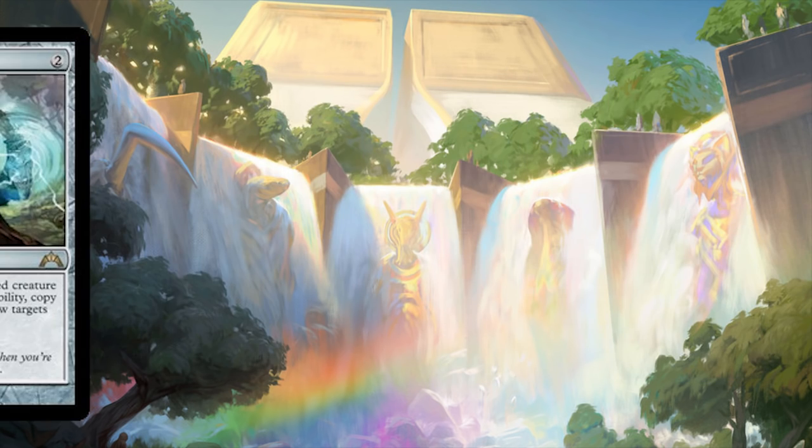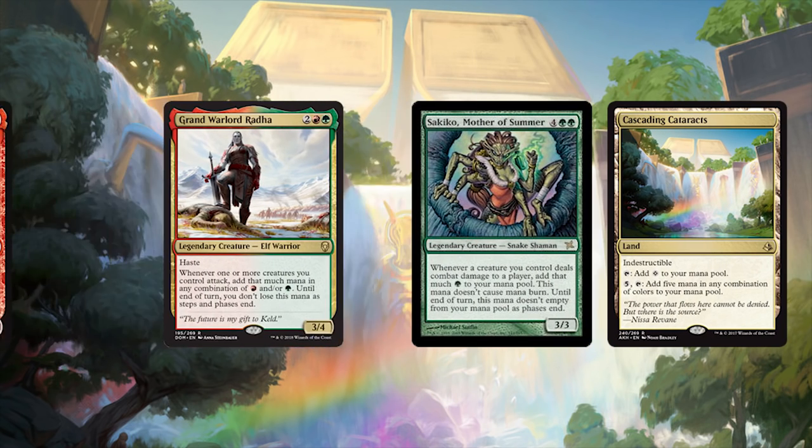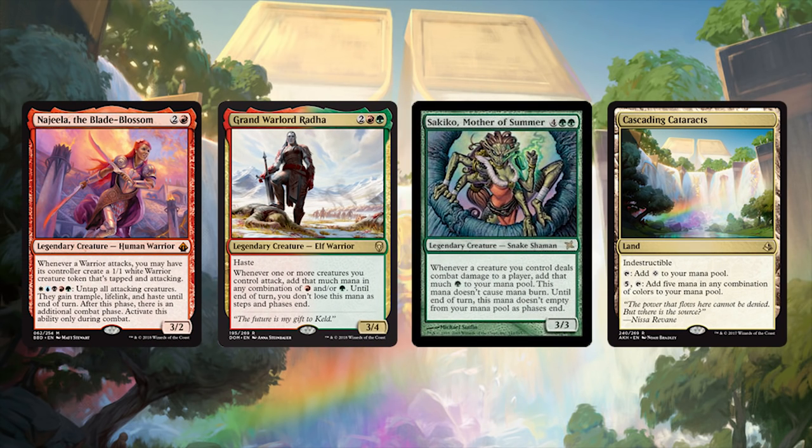It doesn't give infinite triggers, but Illusionist's Bracers will double up your combat nonsense. Then we have ways to generate enough mana to get multiple combat steps going. Grand Warlord Radha creates a bunch of mana for you to use, same with Sakiko Mother of Summer. You can funnel this mana into Cascading Cataracts and redistribute it as WUBRG, allowing you to activate Najeela's broken trigger. There are so many ways to get this thing to work — you're almost never attacking with Najeela a single time.